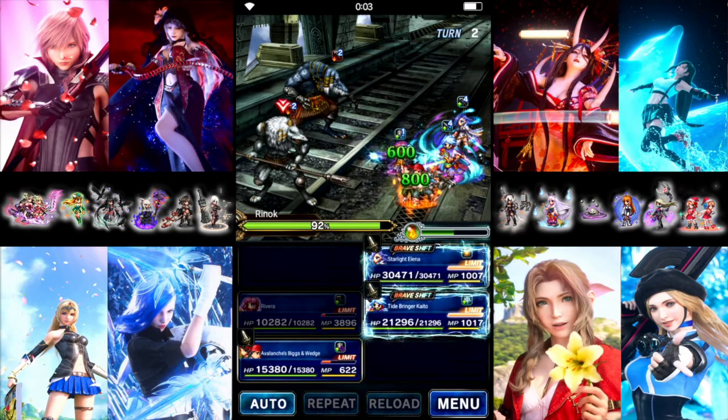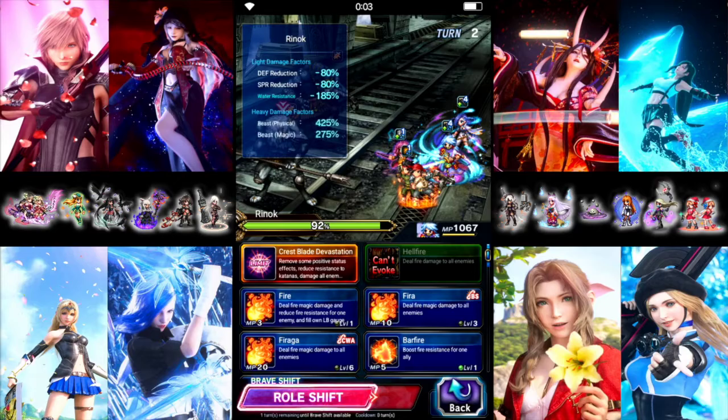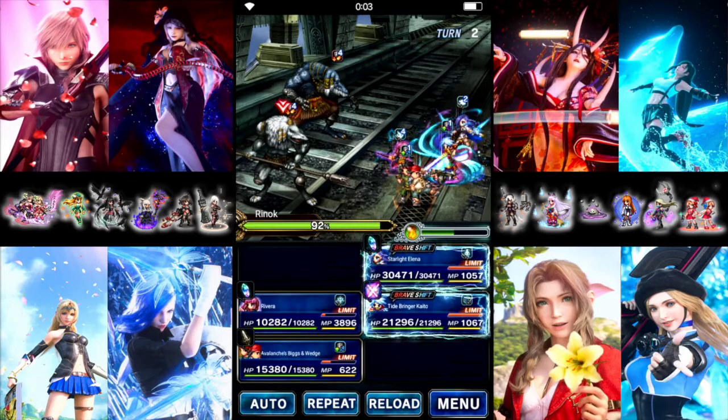On our second turn, Bigs and Wedge auto attack. Rivera does Anthem to chain with Kaito, and Starlight tosses in Triple Gemini. We start on the bottom one, hit the tag chain with Rivera and Kaito first, then Elena. After Elena hits, we can swap to the top one to make sure both die.